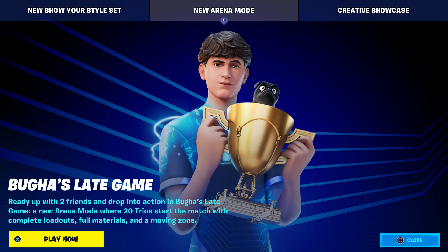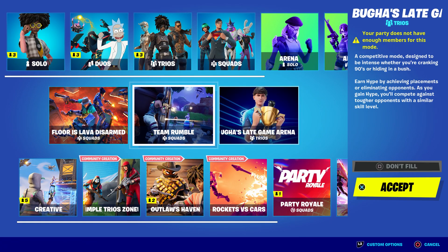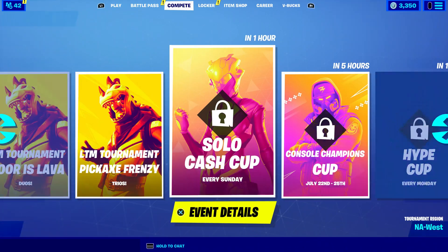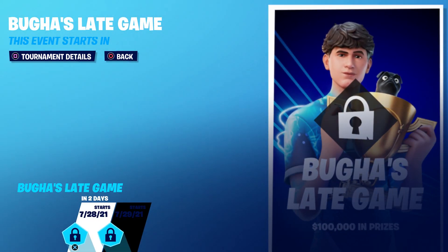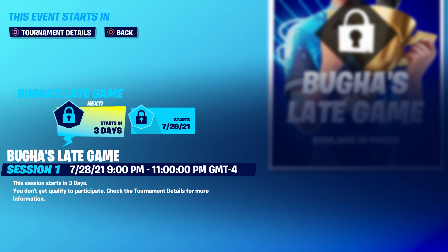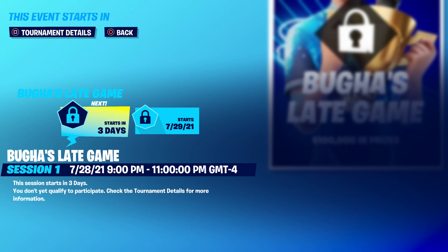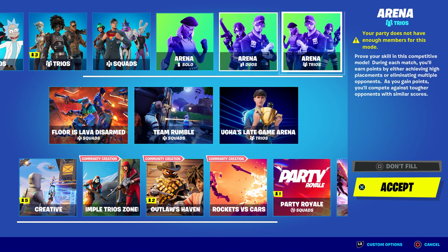When you click on it, it tells you the requirements. If it shows that you do not qualify to participate, that means you need to get some points.